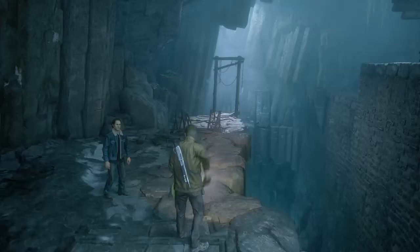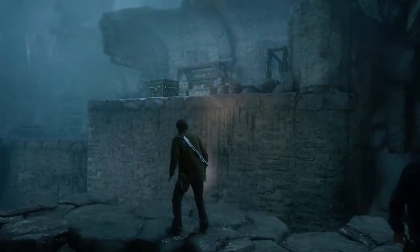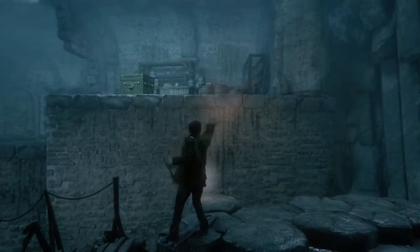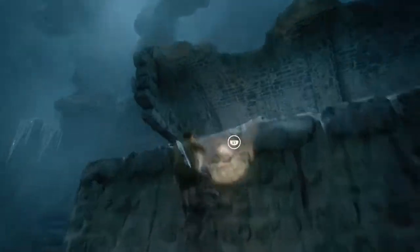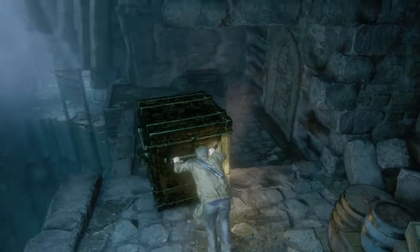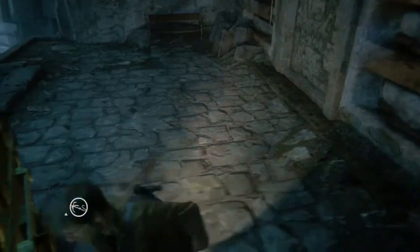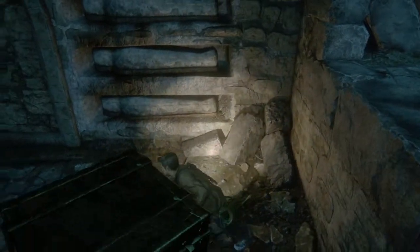All right, here we go. I'll show you guys how to do this part — that's pretty easy. You got Nathan Drake skills. Press L1 to get up here, then push this thing all the way to that little corner there.